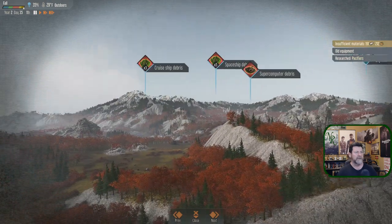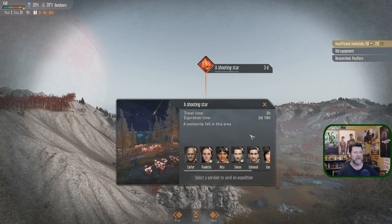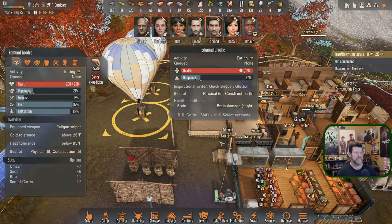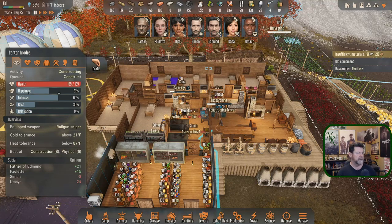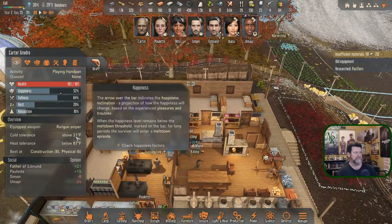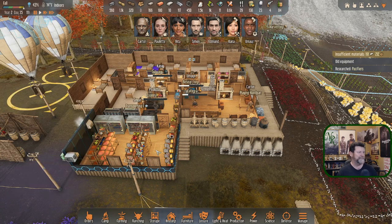We had a mystery event — a shooting star — and it's only three hours out. This time they didn't lie when they said it was nearby. Edmund will go tackle that one. Carter, you're going to play the hand pan for a while to get your relaxation up. At 30% rest we'll see where that puts you — maybe enough to get you well into the day.